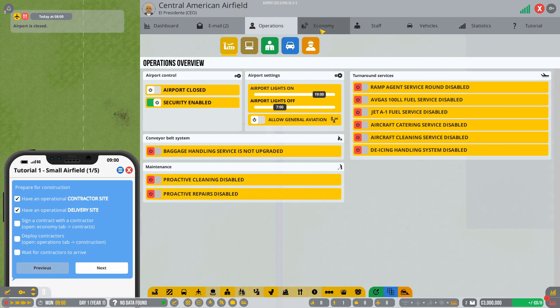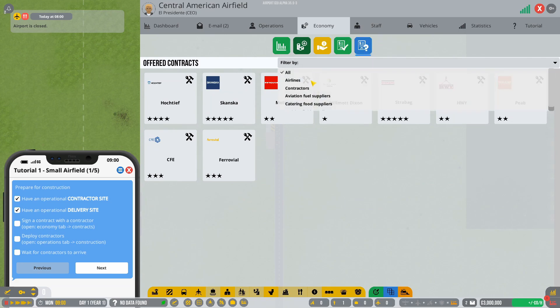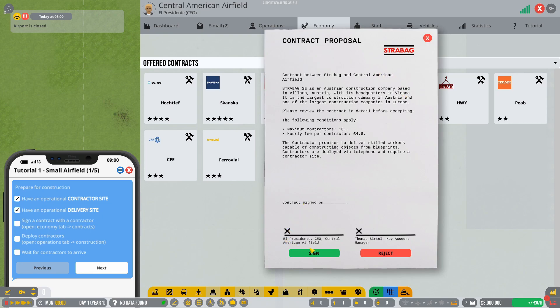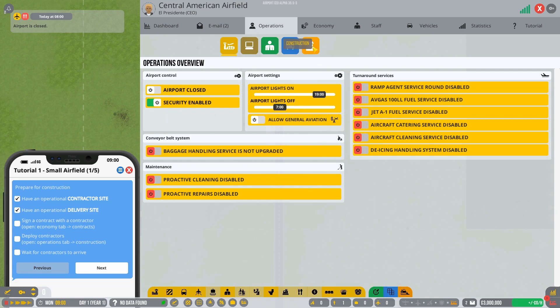The next thing it's going to ask you to do is sign a contractor. Hit Tab, get into Economy, and on the far right-hand side is Offered Contracts. Filter by contractors and you'll see a list of all available contractors. For now, later once the game is in beta I'd imagine it starts with only one-star contractors, but if you're playing before it goes live, go for one of the four or five star ones.